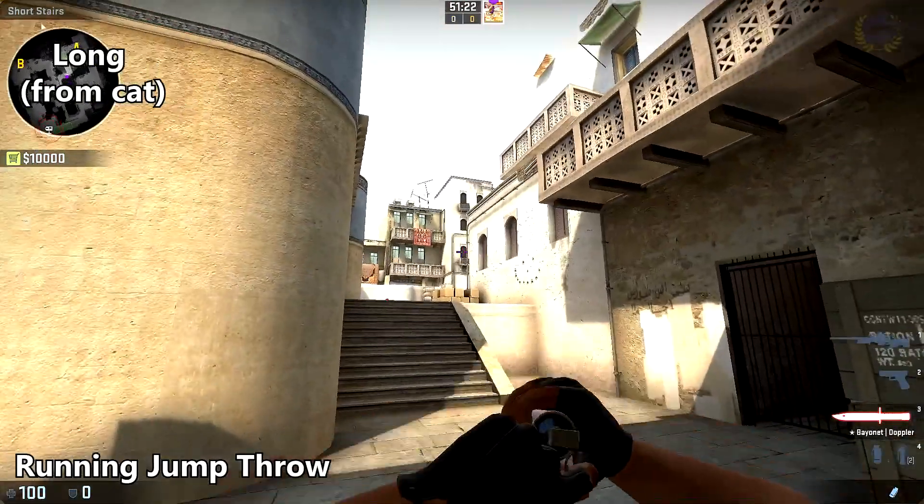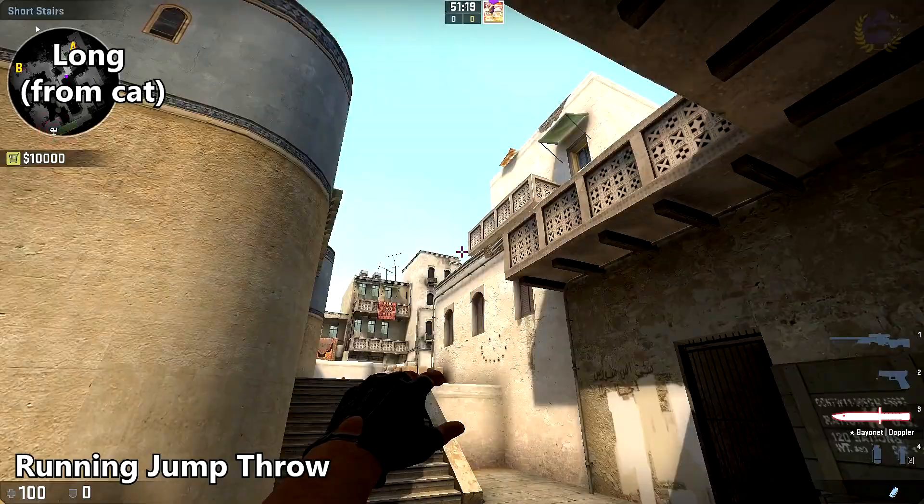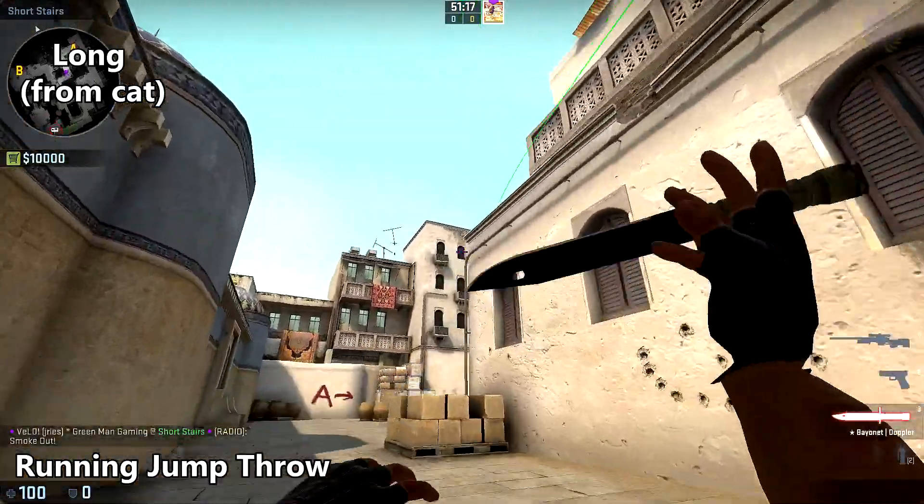To smoke off CT from cat, come up to the middle of this column and place your crosshair between the building and that little balcony there, and do a running jump throw once you reach these stairs.